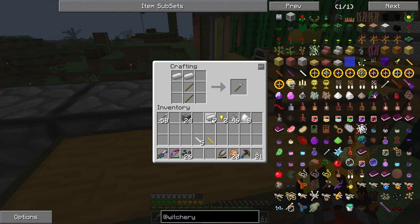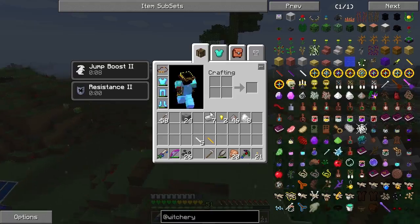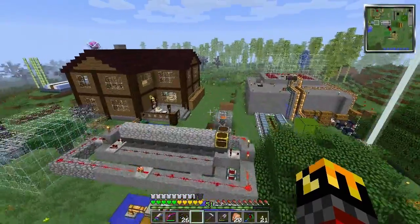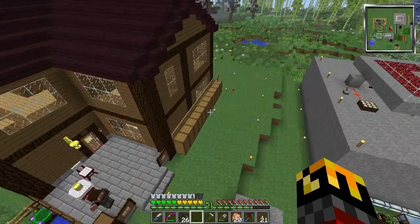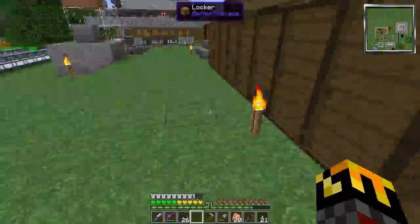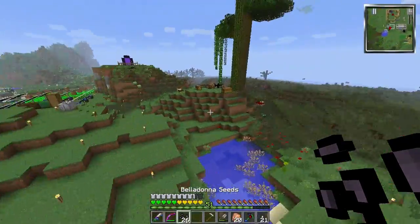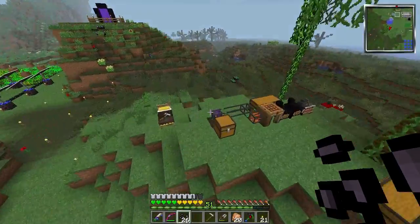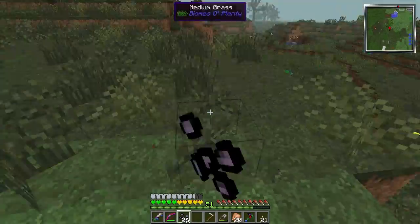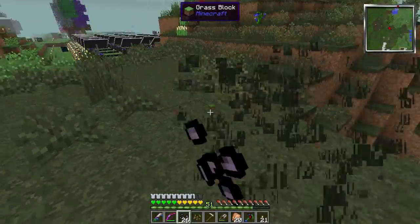We have ourselves a hoe. I have wood ash but I'm just going to bone meal it. This is of course assuming I have to hoe the ground to plant these things, which I would guess I do — and I appear to. Let's clear out a nice little area here.